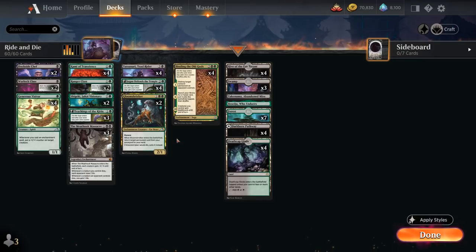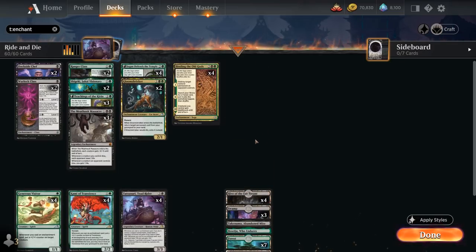It's kind of a mid-rangey good stuff deck with the overarching theme being enchantment synergies. If we separate the enchantments from the non-enchantments, it kind of highlights some of the build-around cards in our deck that are in the non-enchantment section.